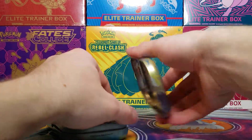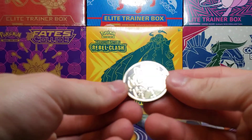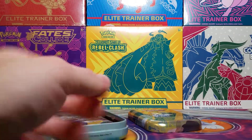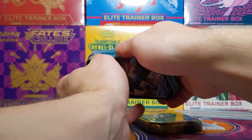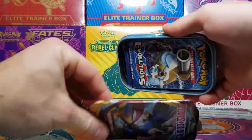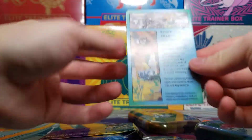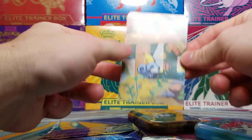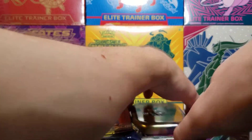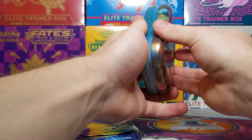We'll open it up, and the coin today is another Raikou. I'm guessing it's the same two sets of packs — one from Sword and Shield and one Evolutions. And it is. Here is the Sobble art card, putting this off to the side.